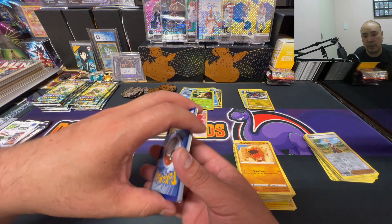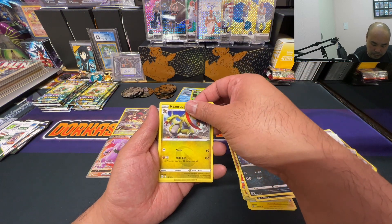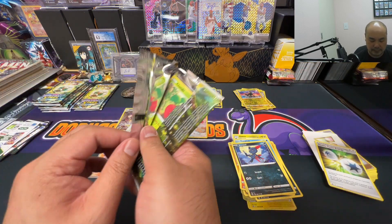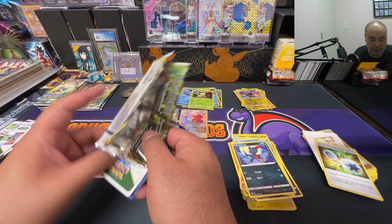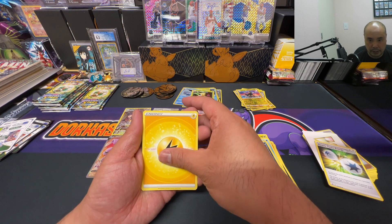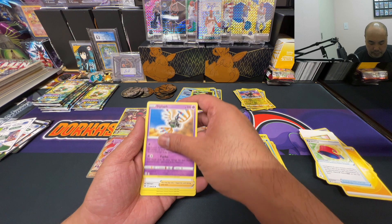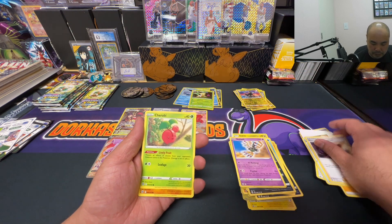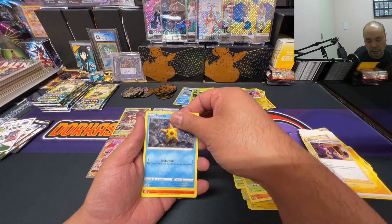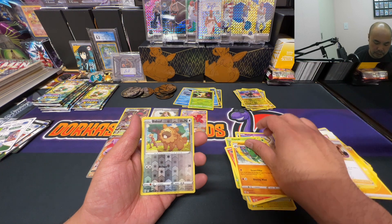Next pack — white code card. We got the V store — is this gonna be a V store hit? Haxorus rare and a Luxray reverse holo. Not bad. Another white code card — Lightning Energy, Pot Helmet, Sigilyph, Acerola's Premonition, Burmy, Stardew, Magmar, Flygon. Nothing out of those.